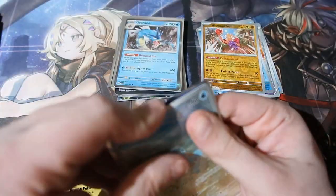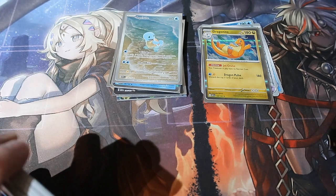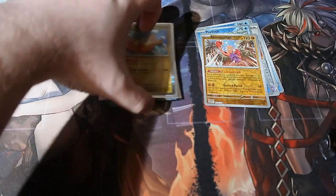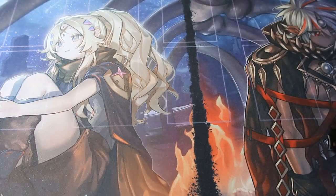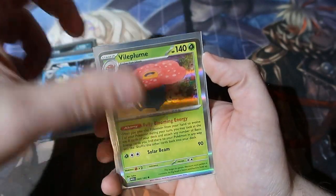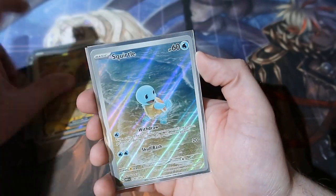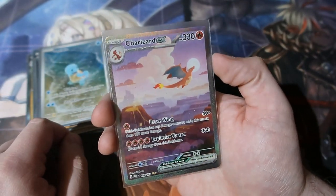That box was amazing — that Zapdos box. They were not lying. The Zapdos box has the pulls. So if you guys are ever going to be opening 151, find yourself the Zapdos boxes, because that's where the godliness is. Before we end off today's pack opening, here are the pulls we got. For the holo rares of the day: Dragonite, Weezing, Gyarados, Vileplume, Electabuzz, Zapdos EX.